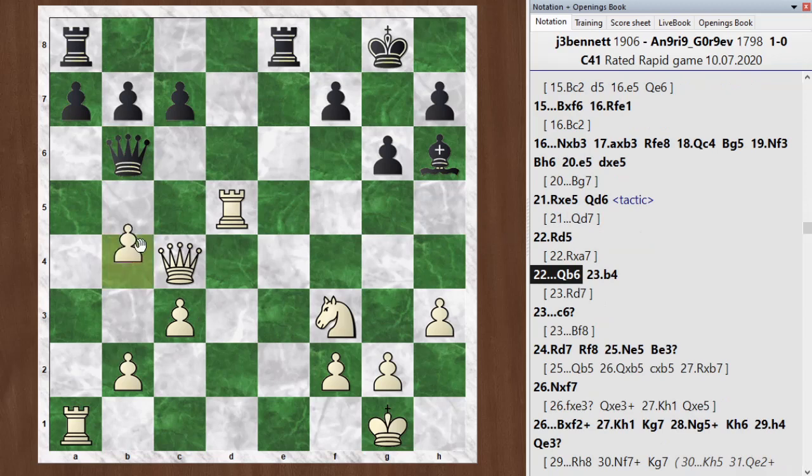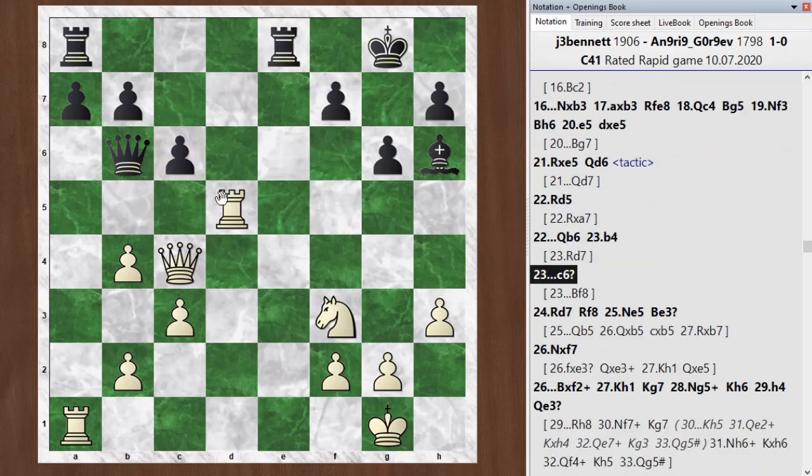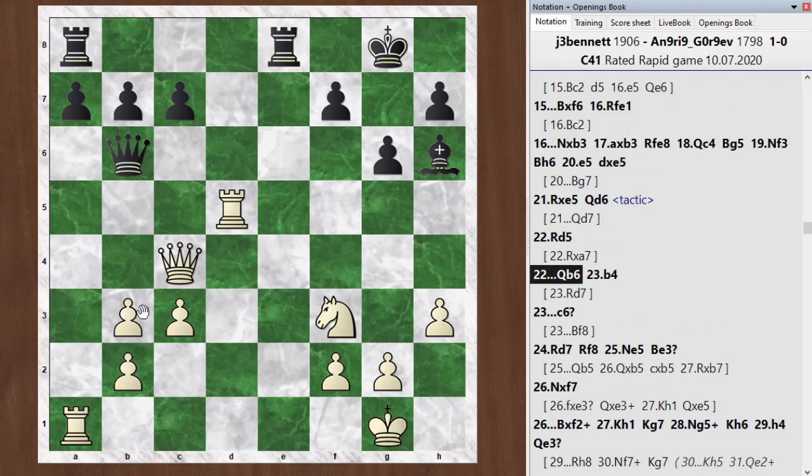I pushed my pawn forward with b4. He was not threatening to take it, but maybe he would take it if my queen disappeared. Then he played c6. So c6 is really the losing move — this is where I suddenly get a winning advantage. The reason why: after queen b6, I also had this move rook to d7 right here, and that would have been very strong. But anyway, I played b4, he went c6, and then I saw rook d7.